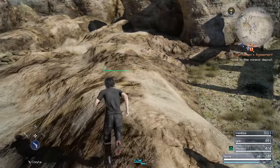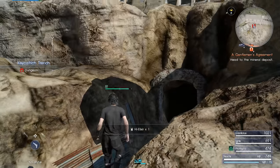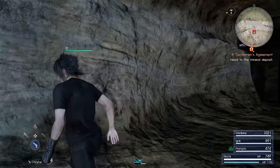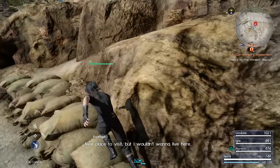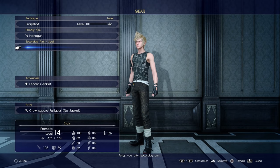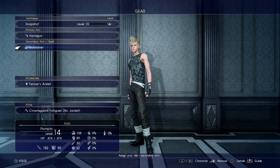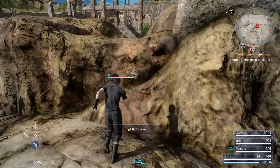Here we get the Bioblaster — our first machinery-type weapon. I'm going to give that to Prompto. I don't like using them with Noctis, even though he could equip them, just because they can't initiate Link Strikes. But Bioblaster is pretty good because it can poison your enemies, which would be pretty useful against high HP targets. A little more minerals there, and I think the next treasure is right around here.